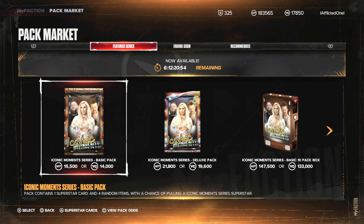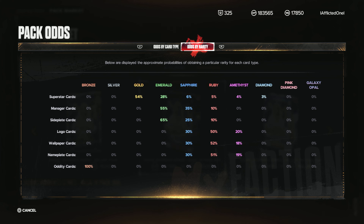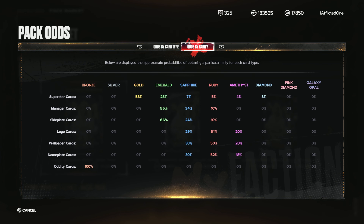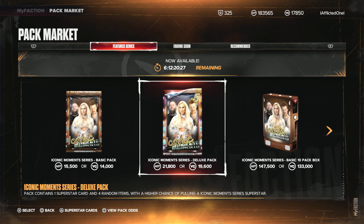Let's look at the 10-pack basic — you're looking at 60, still 88%. So they have the same odds. At least on the cards that matter, it's still 88% and 12%, but the Diamond, Amethyst, and Ruby are all the same. That's the important thing.